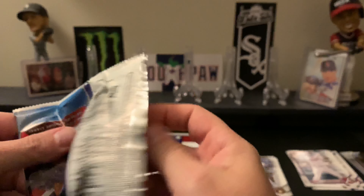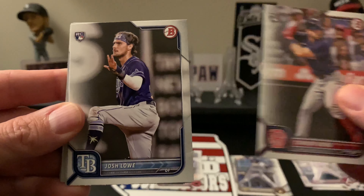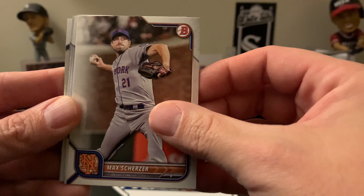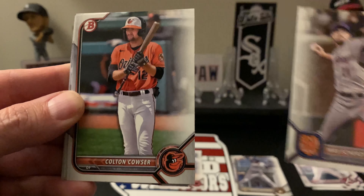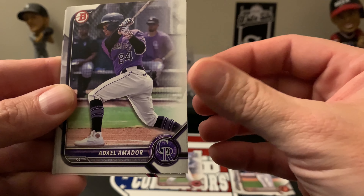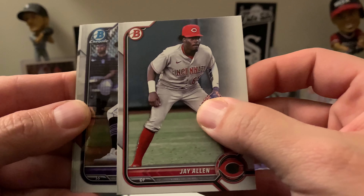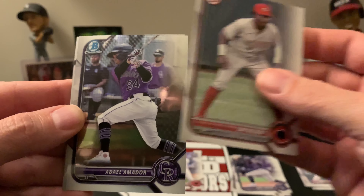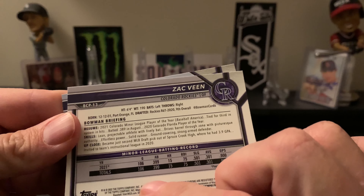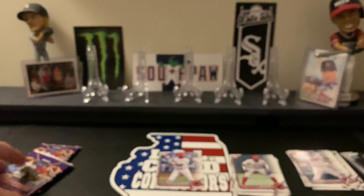Last regular pack: starting off with Rodolfo Castro rookie, Connor Wong, Josh Lowe, Nelson Cruz, Max Scherzer, Colton Cowser, Del Amador, J. Allen. Our chromes are another Del Amador and a Zach Veen — I believe he's up now, though I could be wrong. That's all four regular packs done. Now let's hit those two five-card chrome packs.